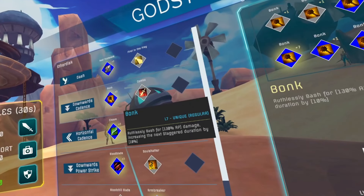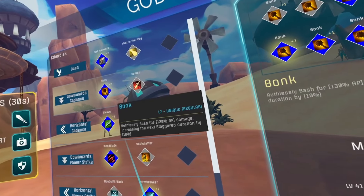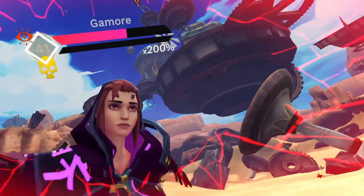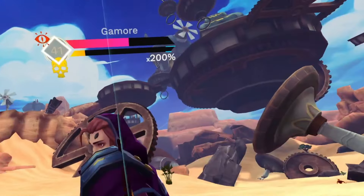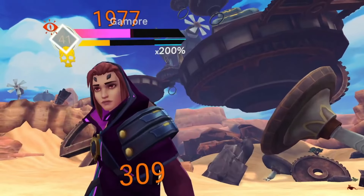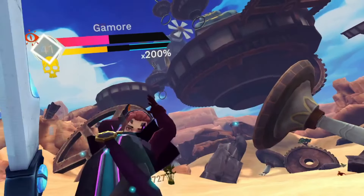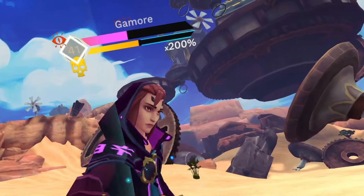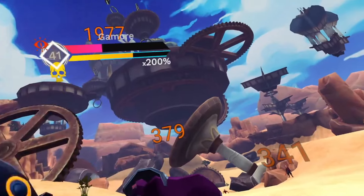Next, let's look at our downward cadence. Bonk will be our choice for really long single-target fights — fights like the world boss. Bonk increases the stagger duration when stagger is reached. Each activation of Bonk will increase the stagger duration by 10%, up to a maximum of 100%, meaning the stagger time is doubled.